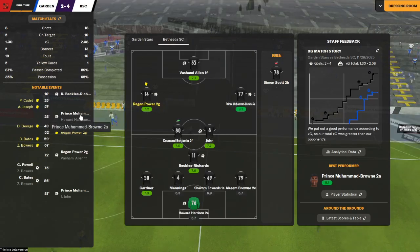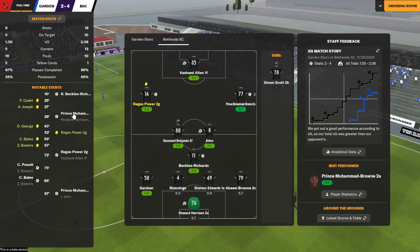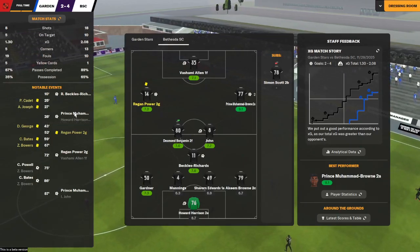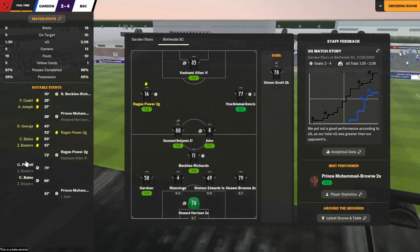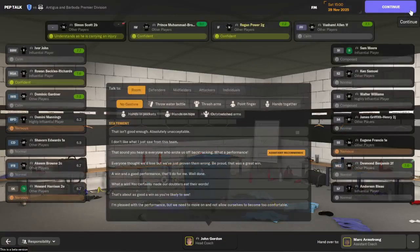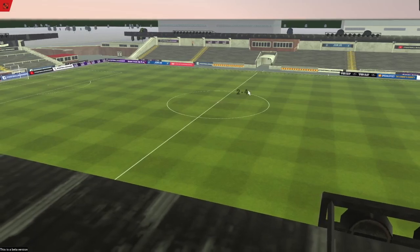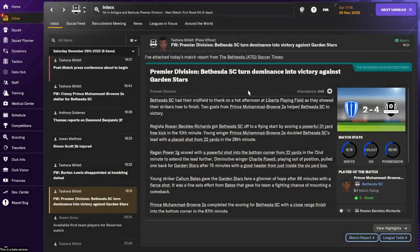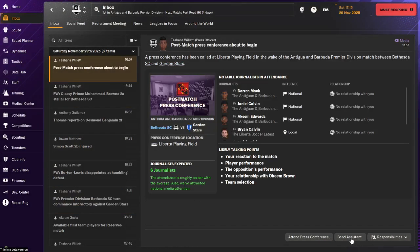Michael Richards, Prince Muhammad Brown - I love his name. I also forgot to talk about the youth players. Prince Muhammad Brown was a great name. Regan Power scored, then they scored two. Powell and Bates scoring, but Prince Muhammad Brown with two goals in one game. This is technically everyone's first game in the primary division. However, we are already top of the table.